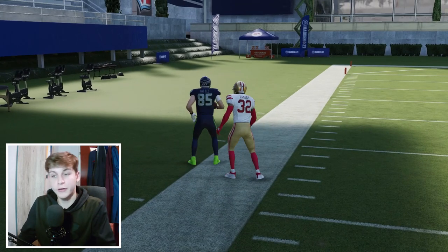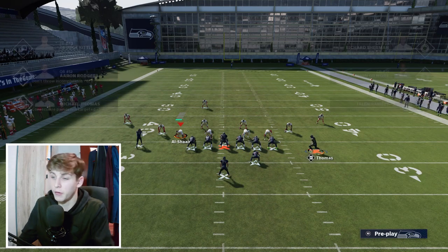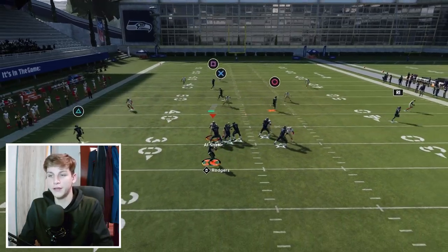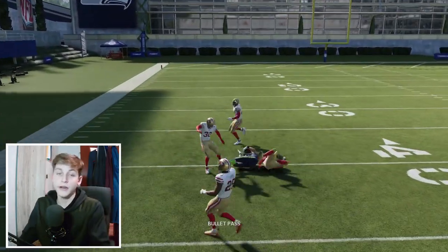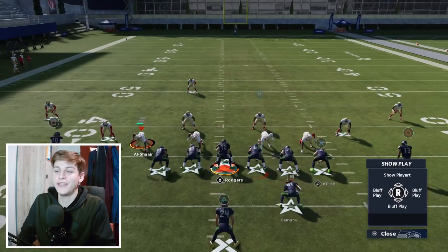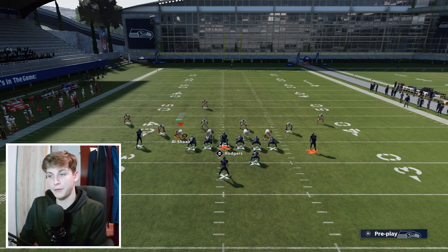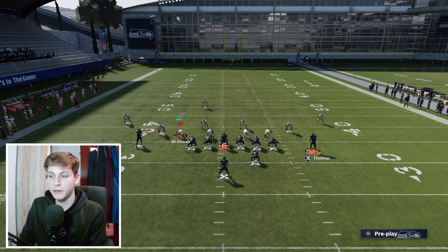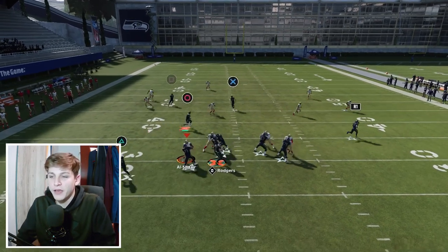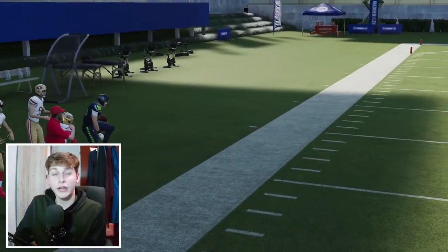We want it a little more open, so we run the same setup but put McCaffrey on a swing route, then motion snap across again. You'll see this gets a little bit more open and we can throw that. If we want to get over the top of those clouds, we can put Kittle on the crosser — motion snap, wait, and we get over the top. Make the possession catch and make sure not to reach for it because you're very close to the sideline.